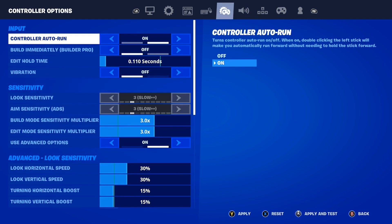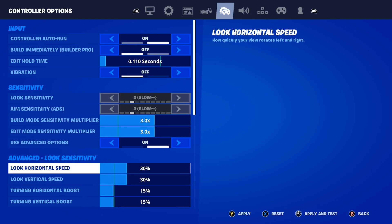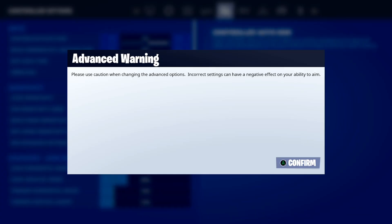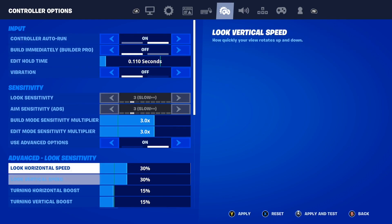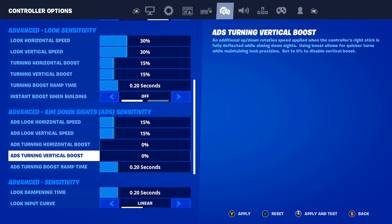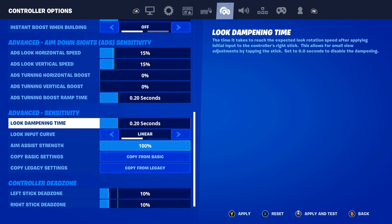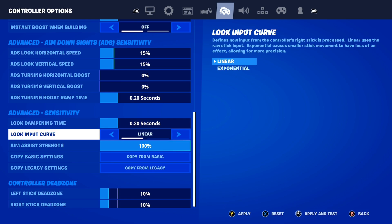After that, go to the controller options here inside of Fortnite and come down to where it says advanced look sensitivity. If you can't see the advanced settings, toggle 'use advanced options' and it will show you the advanced settings. Once you're there, make sure the ADS horizontal speed is set to 15% — the exact same for the vertical speed. Make sure your ADS turning horizontal boost and vertical boost are both 0%. Make sure your ADS turning boost ramp time is 0.20 seconds, dampening time is also 0.20 seconds, your look input curve is set to linear, and aim assist is at 100%.